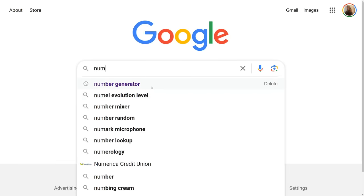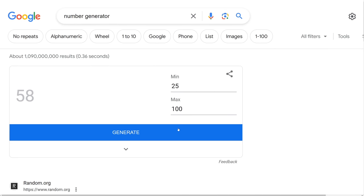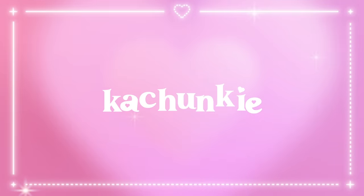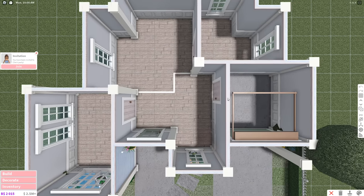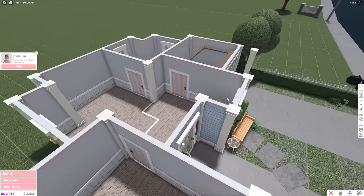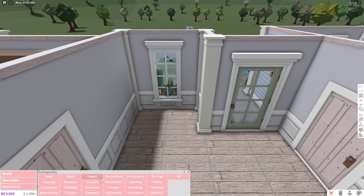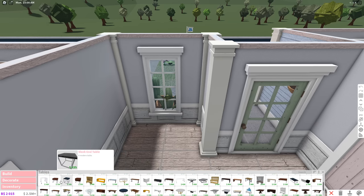I'm going to set it to 25 as the minimum and 100 as the maximum. I got 58! How am I going to put 58 items in here? I don't even know how many items I normally use in a single room. I'll just decorate normally and then start adding more decorations toward the end. Is 58 a lot or a little?